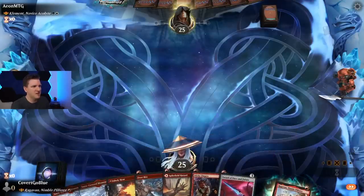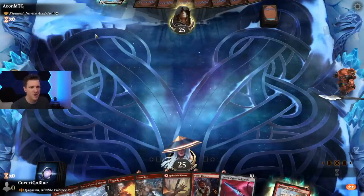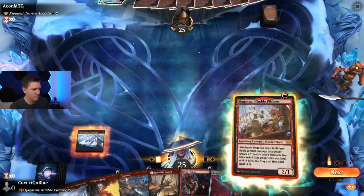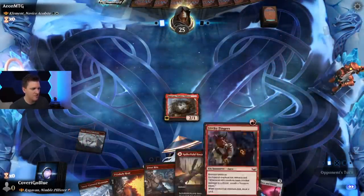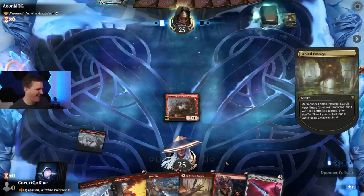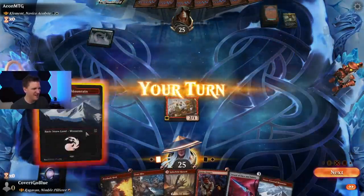On the play against Clement, something something Alchemy — we got Ragavan with Sticky Fingers and a sword. We roll white-green I guess — big creatures. Hopefully we can just blast our way through. Monkey, monkey, monkey! Me and my monkey. Tabbed land — what? You can't play that against Ragavan. Do you know not of my fame? Have you not heard of me?